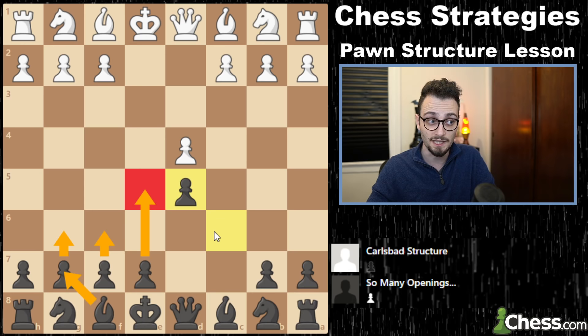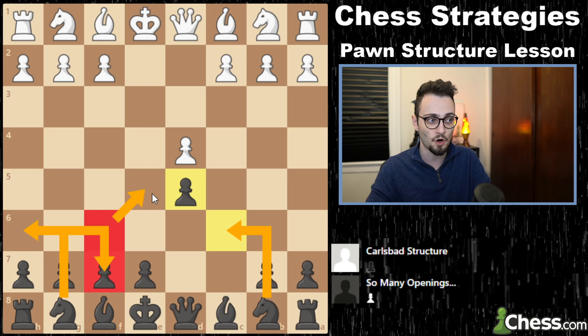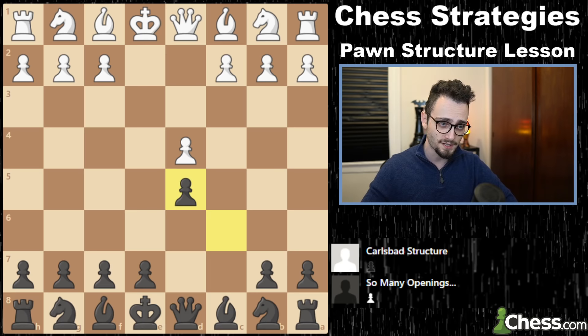Black can also get this Carlsbad position. For example, d4, d5, London system, knight f6, e3, c5 — after knight f3, c-takes, e-takes, you've traded the c-pawn for the e-pawn. Now you have three pawns and they have four. If you trade the light-squared bishop controlling this key square, you can create queenside play and use the open c-file for your pieces. It's interesting how structures can get completely reversed depending on how the opening goes. If you're a Caro-Kann player, you might be getting Carlsbad structures — you can play variations building up for an e5 push with knight c6, or play g6, bishop g7, rotate the knight to f6 then f7 and then e5. Another way is just to play a6, b5, and push.